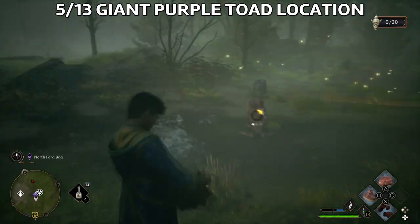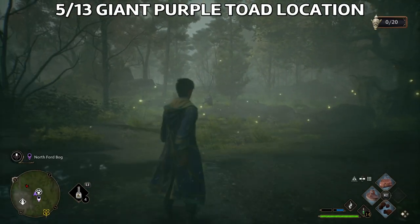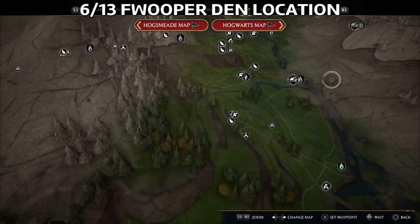You can use the Knapsack ability to grab it. If you're playing on easy difficulty, it's quite easy to get the beasts.